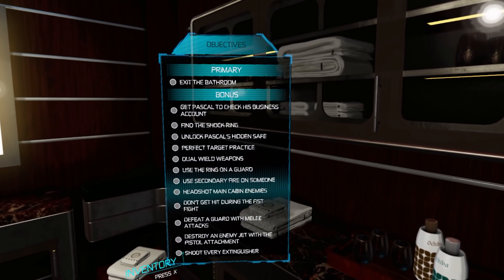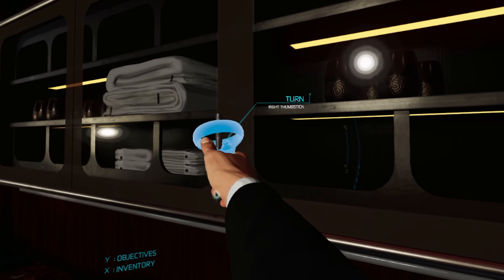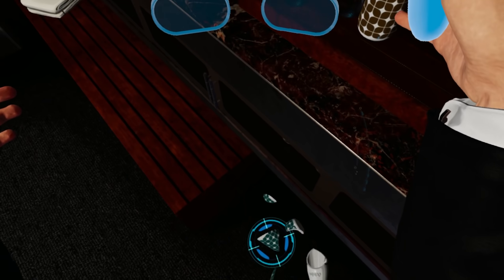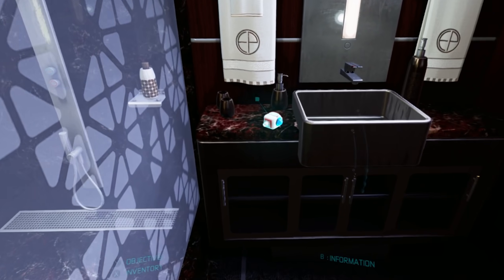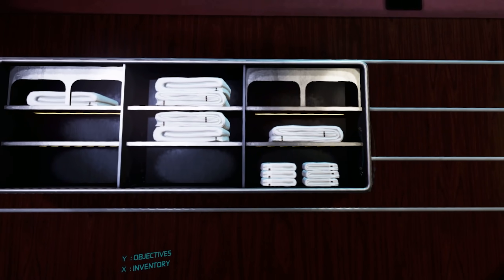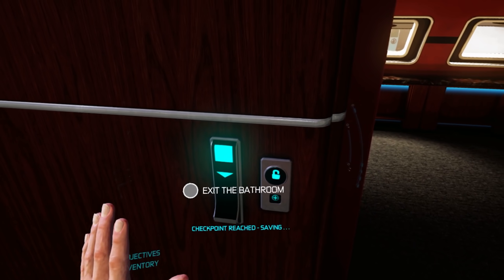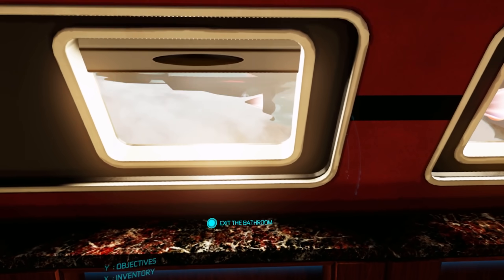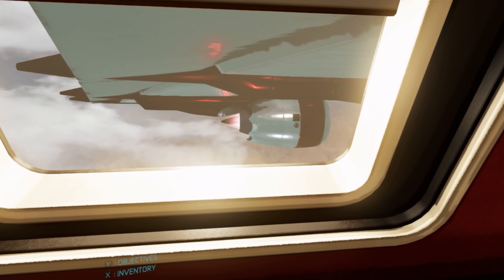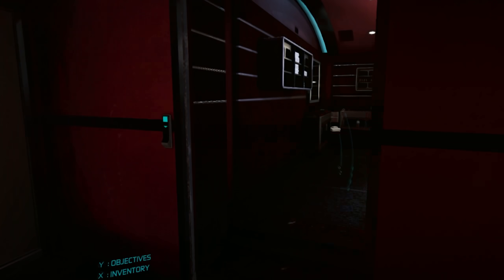Exit the bathroom, get Pascal to check his business account, find the shock ring — oh my lordy lord. Okay, I can't open these. Can I put this in my inventory? I've broken another one. Med kit — that can go in my inventory. I think this game has me playing as a spy. That's futuristic. Wow, I'm on a really fancy jet. It looks like an Iron Man ship. This is no easy jet flight, I'll tell you that for free.